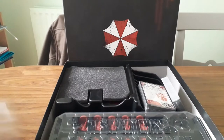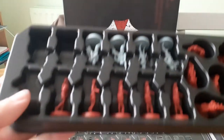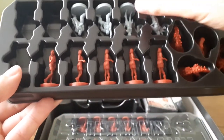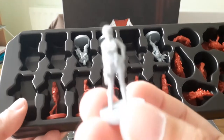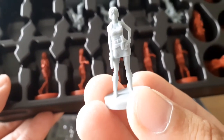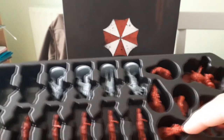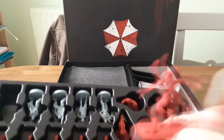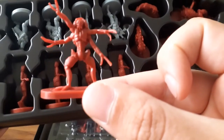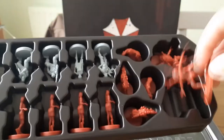There's storage for all of the miniatures. We've got some zombies along the bottom here, Jill Valentine, along with the three other UBCS mercenaries. As well as some zombie dogs and a Drain Deimos — that's what they're called — in there as well. Pretty cool.